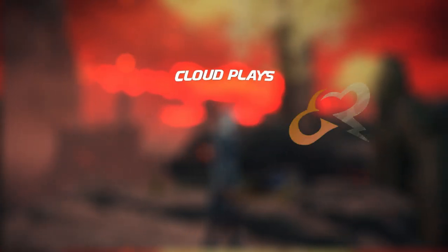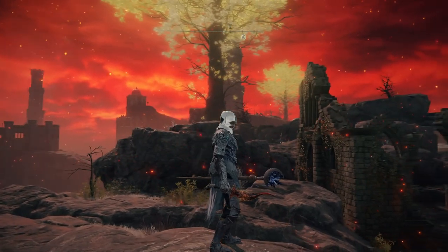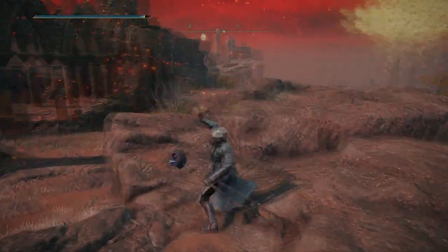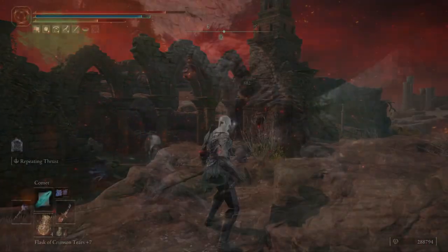Okay then guys, today we're taking a look at the Scorpion Stingo and this thing is absolutely mental. It has an amazing L2 which is the repeating thrust and it twists and builds power to release furious thrust.